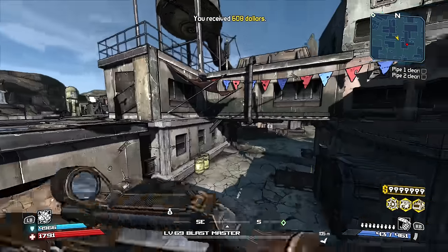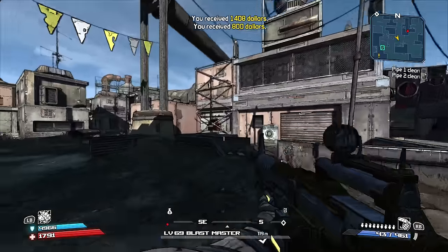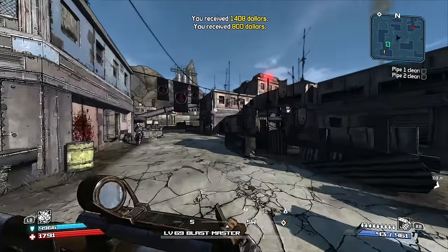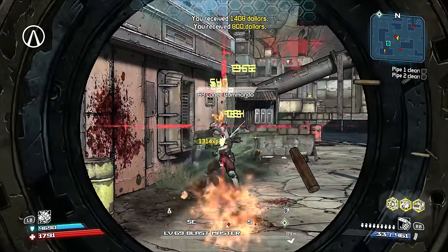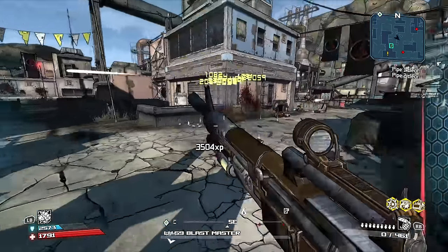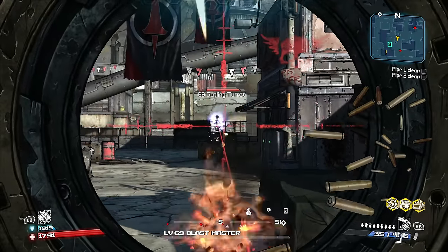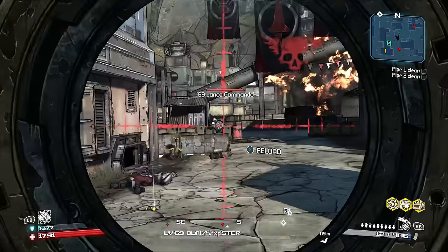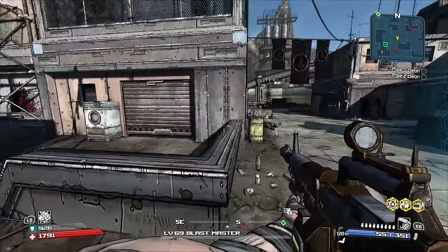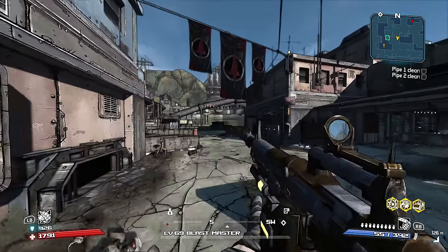There are also plenty of silver chests in Old Haven that you can loot as well. I'd recommend sticking with red chests, but I have found some legendaries in silver chests before, so if you want, be sure to look around. Just be aware that the Crimson Lance here are pretty tough and a bit stronger than your average enemies.